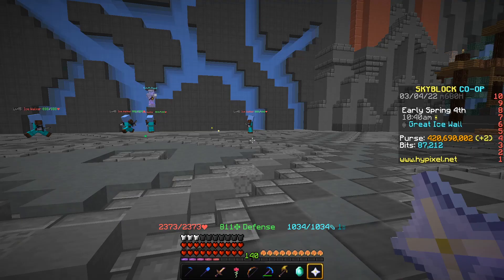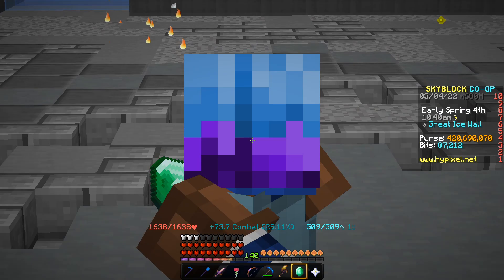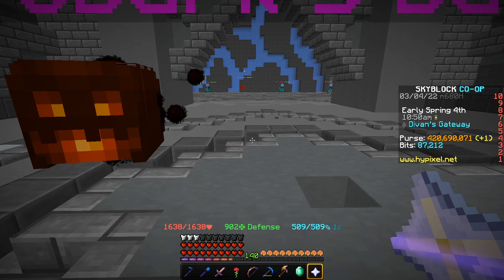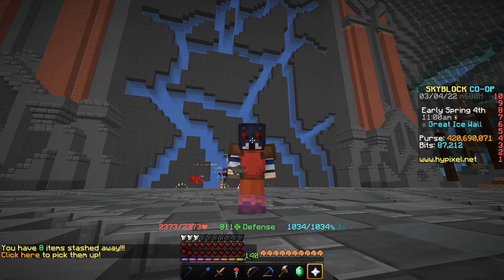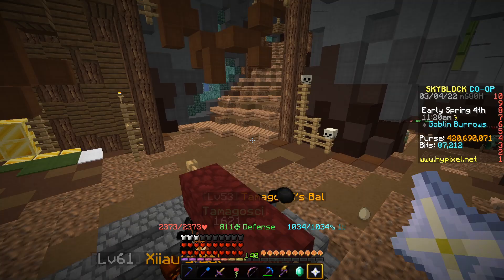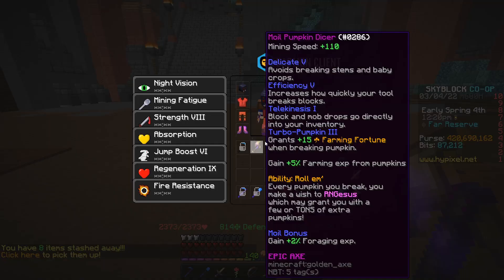How does Frozen Blaze armor work? It hits mobs in an area range consistently — dealing damage every second, around 3% or so, and it's super good overall but very expensive. The benefit of Unstable and Baal Pet is they're far cheaper; however, the disadvantage is they're not consistently striking — only every 5 seconds or 30 seconds. Frozen Blaze is the most expensive but strikes every single second, killing every mob in the area within about 3 seconds, so it kills more consistently than all the rest.